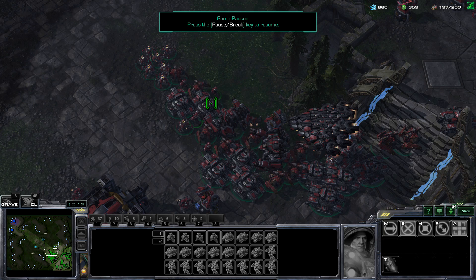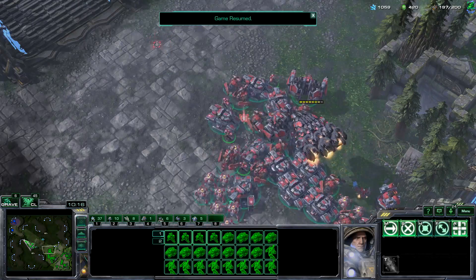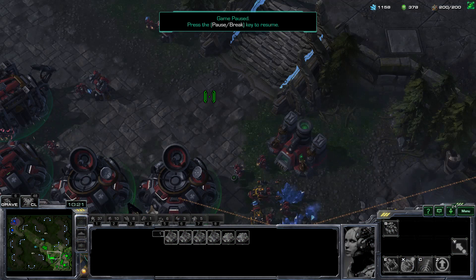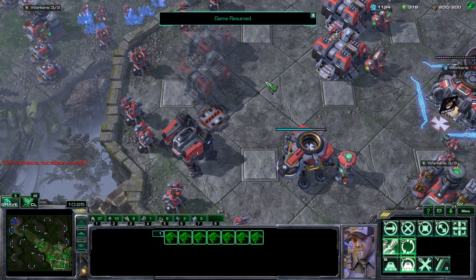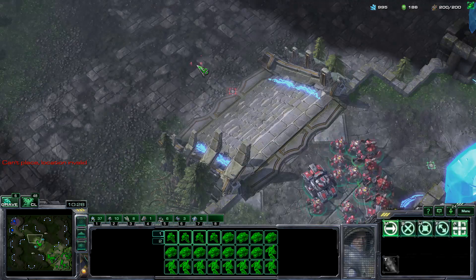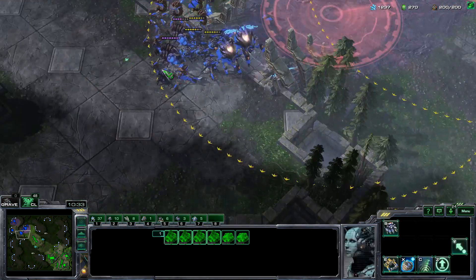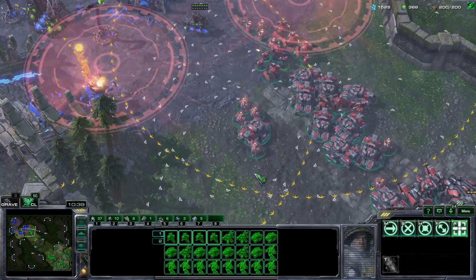On hotkey 3, I have only liberators and I set those liberators to follow one of my units. Whenever you're at 200/200 supply, you should get two more factories and one more starport. Remember when you cross 50% of the map, you really want to start scanning to identify where the enemy position is.